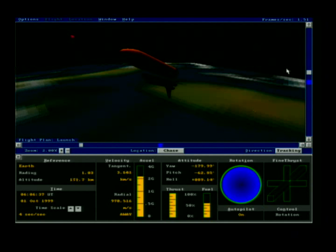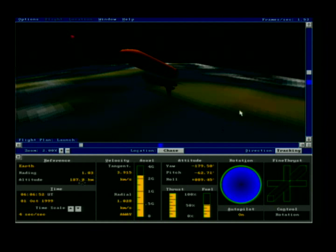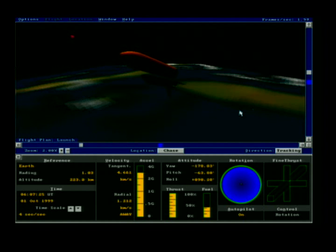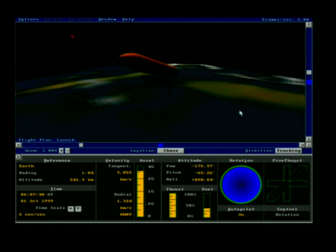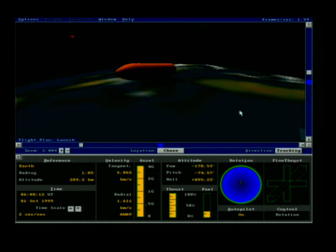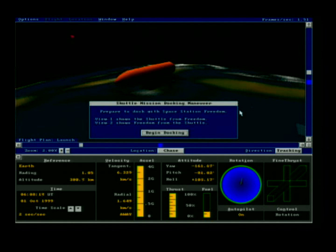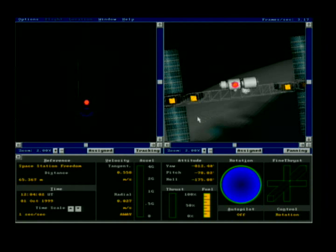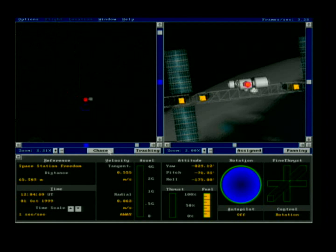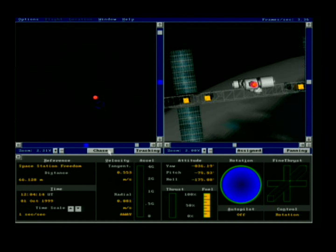We're currently at around 170–181 kilometers above the Earth, pulling about four g's. We're going to start the docking procedure. Here's the space station and here's my shuttle — I'm switching to chase view.